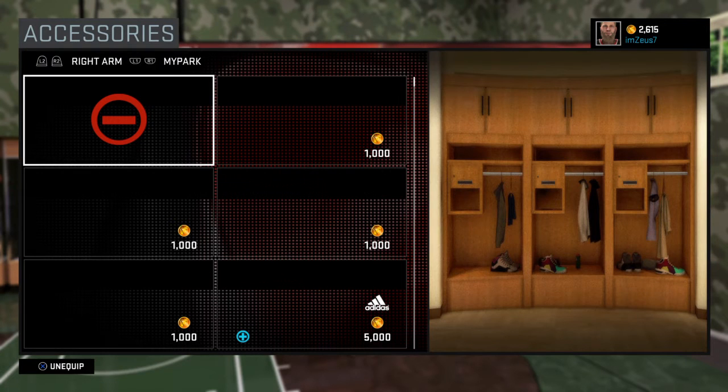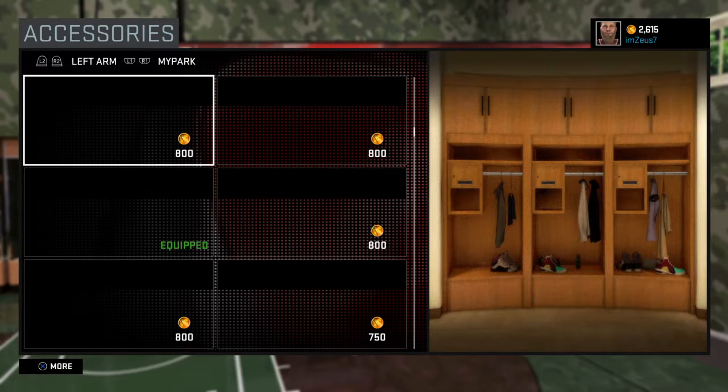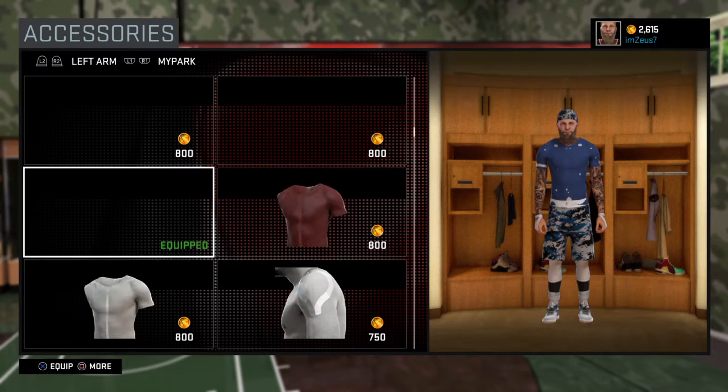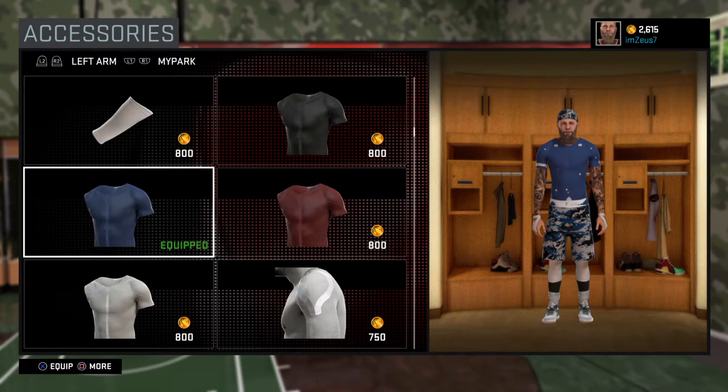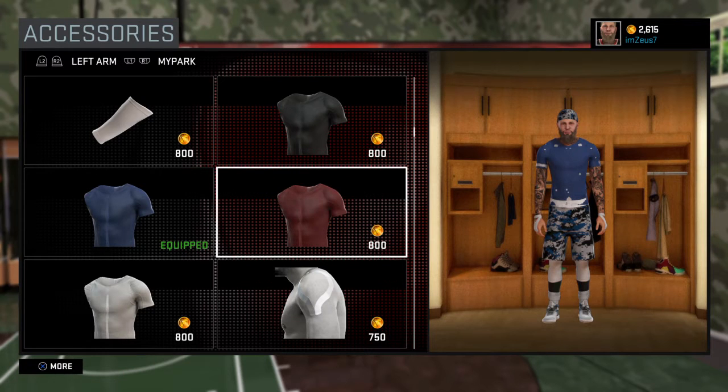Alright, you guys want to go to right arm, or left arm. Now, right here, these half shirts — you guys can pick red, blue, or black. Either one works, you guys will have it.